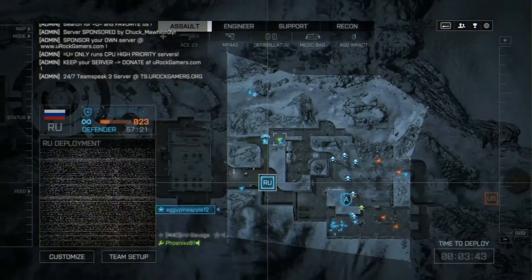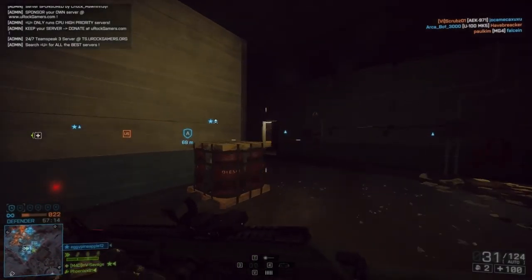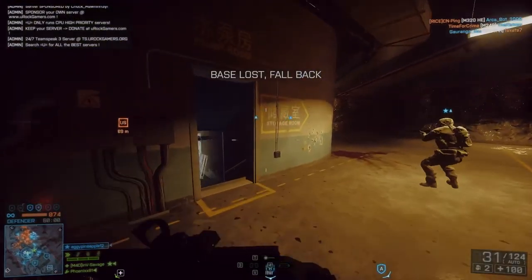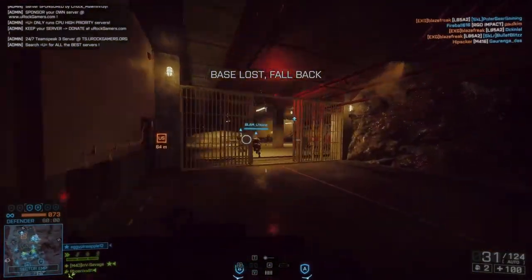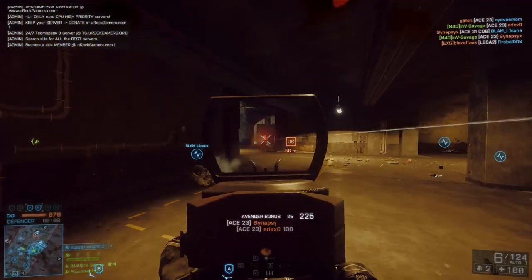I wonder if there's more stuff out there like that that people don't know about. Like, I wonder if a tank needs repair, you can just hit E and your repair torch comes out or something like that. Or if someone needs ammo, you run up to them and click E and it throws ammo back. These are all things I'm going to have to try now that I've found this little slice of heaven.